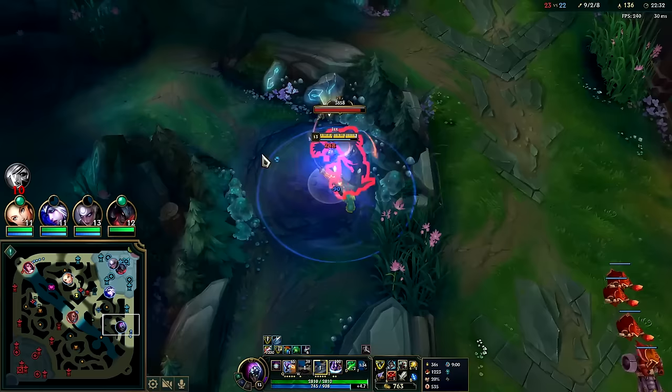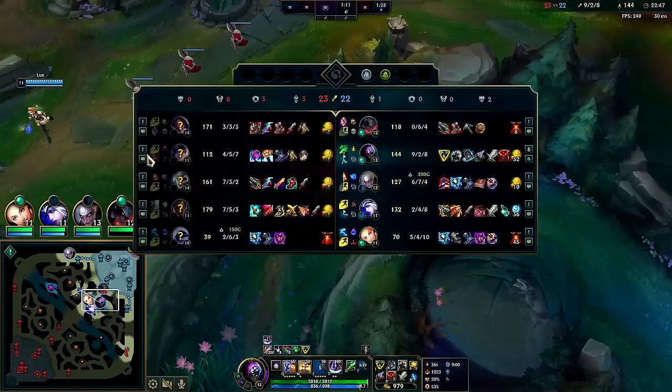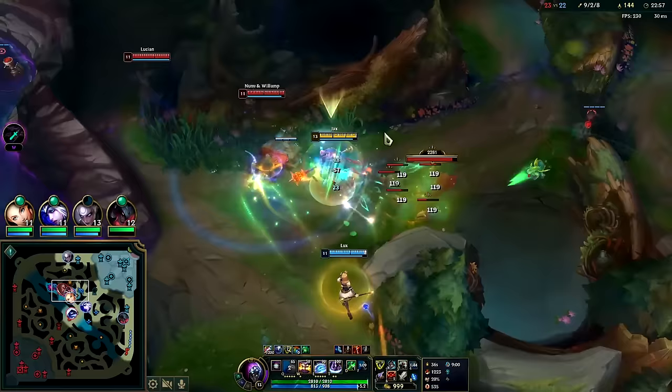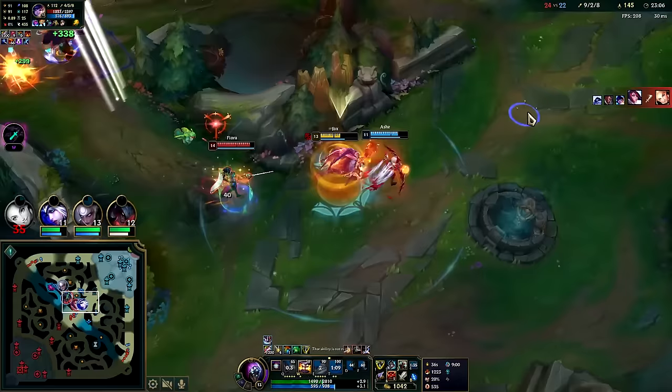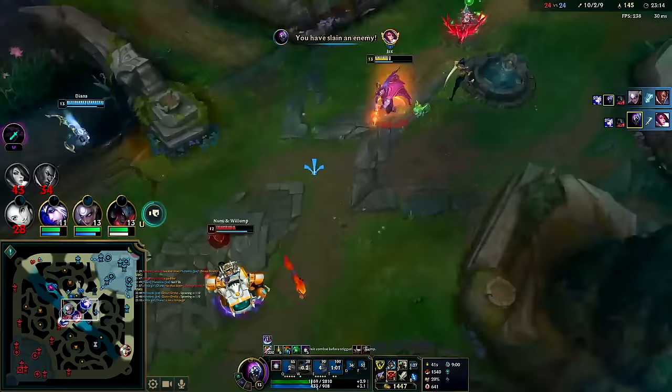I was playing that on Tristana - it gives you like 40 or 30 percent damage reduction for a couple of seconds, it's outrageous. We're locked in for dragon fights - my ghost will be up around that time. Auto W, jump out - Fiora's trying to get to me. R, W, get the stun - that was a nasty fight somehow we won it. Had to sacrifice the Lux.